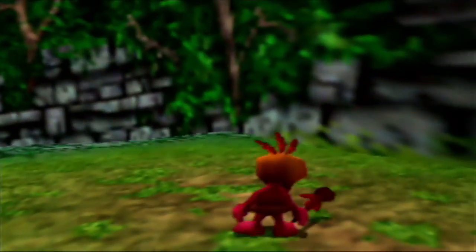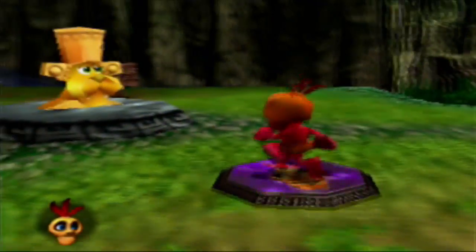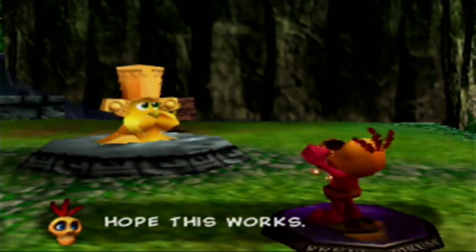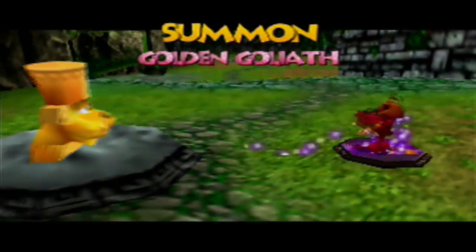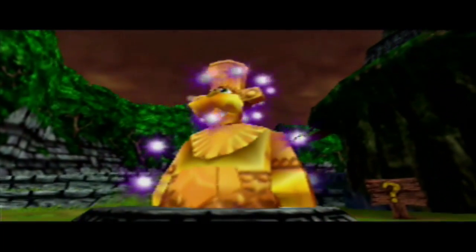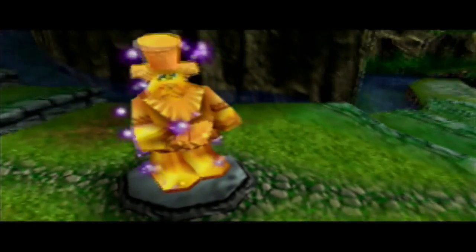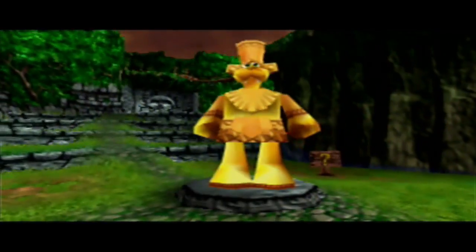But it's different — different kind of magic in every world that he's in. In this one it's Summit — Golden Goliath. He only has one Mumbo Pad in this world, but most worlds are going to have more than one. For this particular case, it's only one Mumbo Pad, so the only thing you have to do is take control of this Goliath statue here.